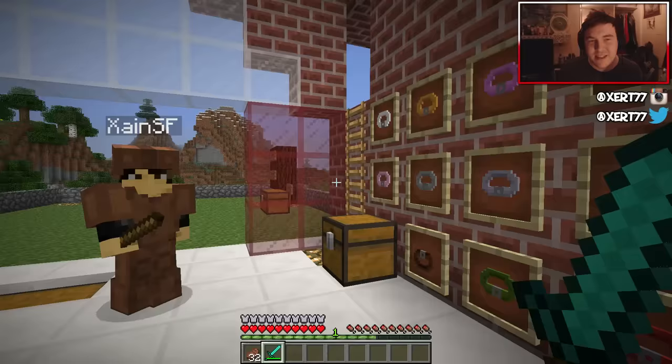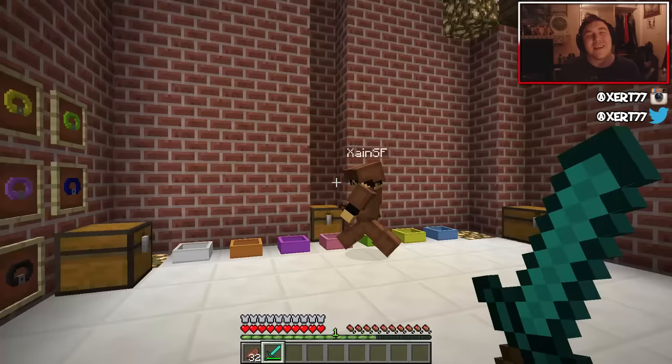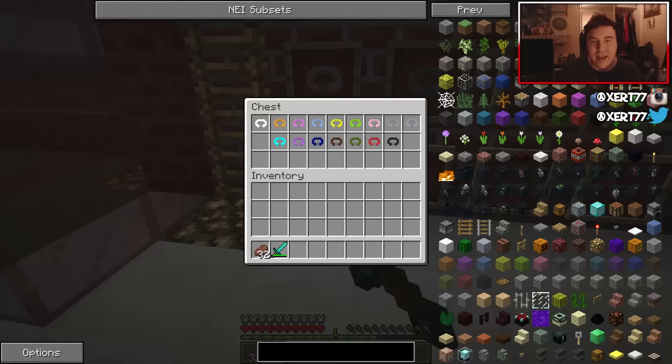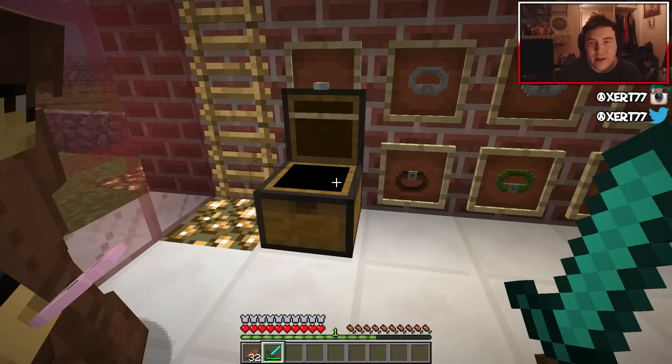Oh gracious — these aren't dog bowls, these are dog collars! So basically these are all the collars you can get, and to craft them you just need some string and some iron. If you want different colors, you just dye them — add an orange dye for an orange one, a yellow dye for a yellow one, and so on.